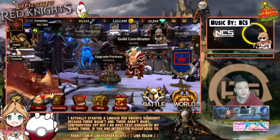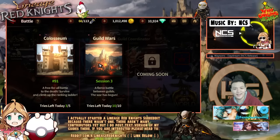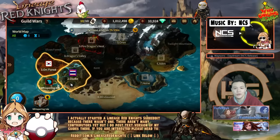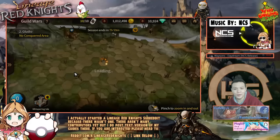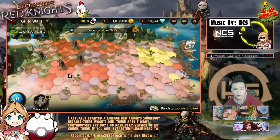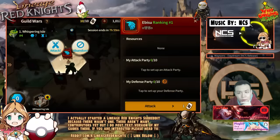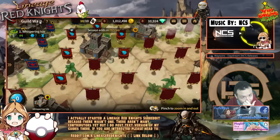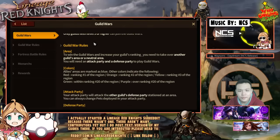Hey, what's up guys, welcome back. We're gonna be taking a look at the guild system — the first ever look at how to do guild wars. I have no idea what's going on. I did ask a few people that already had access to guild wars how to actually do it, but our guild's a little bit unorganized. I don't really know how to contest territories and stuff. Let's actually take a look.